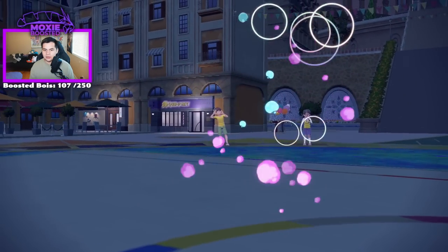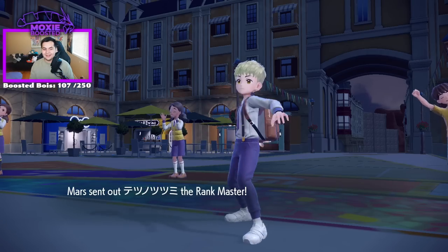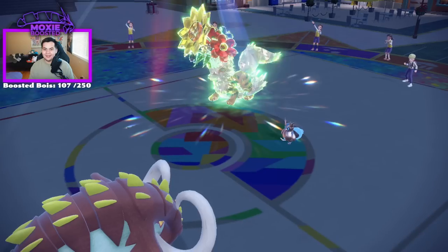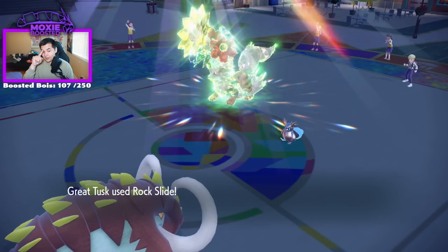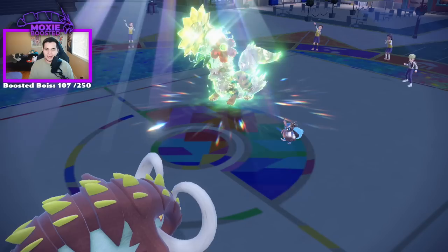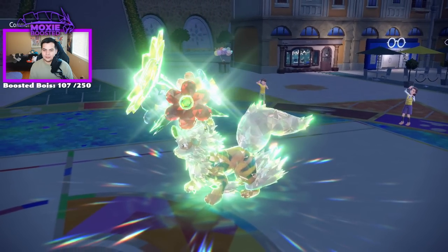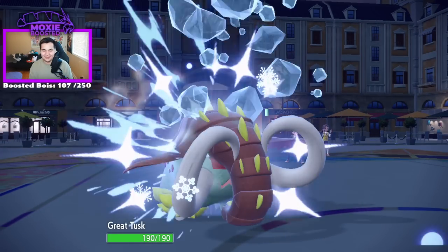Behold, a lot of recoil. Behold, a win condition. I need exactly — count them — one flinch to win this game. Behold, my win condition. I guess that's optimal, technically. I only have so many Rock Slides. Oh wait, I guess they're stalling out Sun — I actually don't know if this KOs the Arcanine now. I need exactly — count them — two flinches to win this game. One. I need exactly three flinches. Alright, that's game.